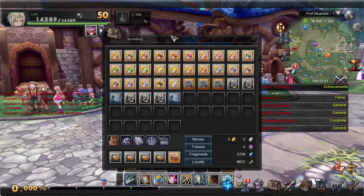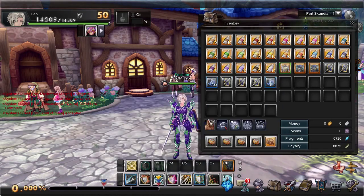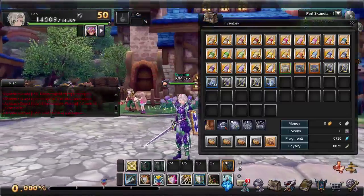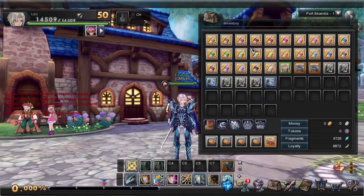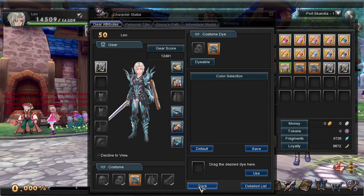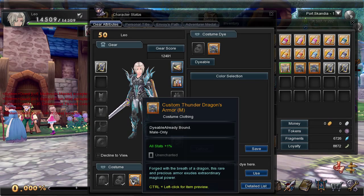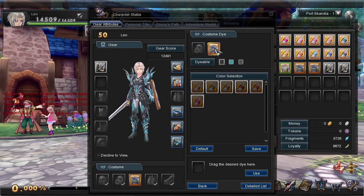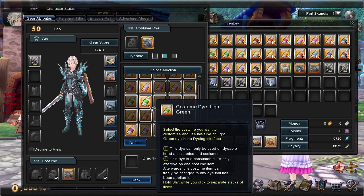Let's go over the costume dye system. When you get a dyeable costume, to access the costume dye interface, open your character window while you have a costume equipped. Hit the costume dye button, click on the costume you want to dye, and this will show you all of the dyes you have unlocked for that costume.